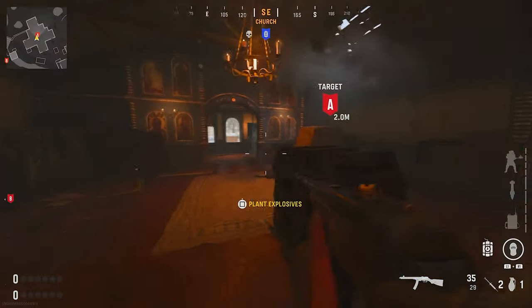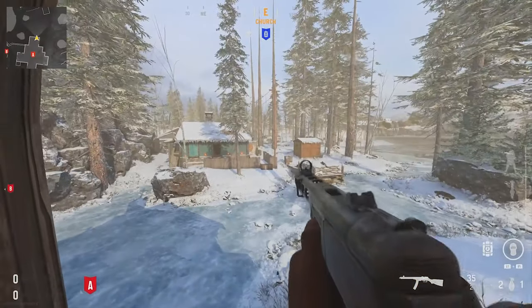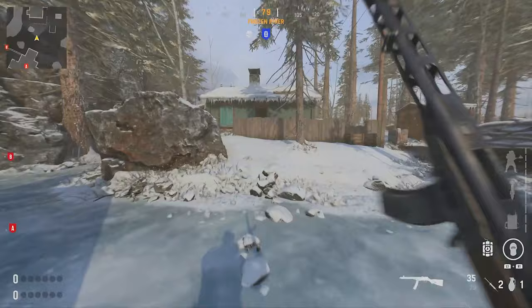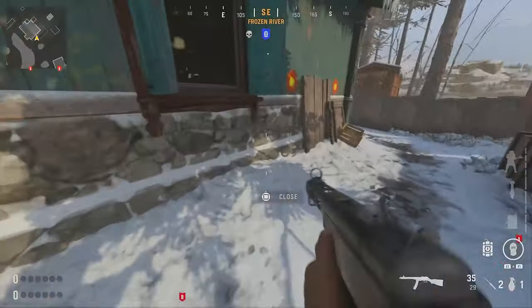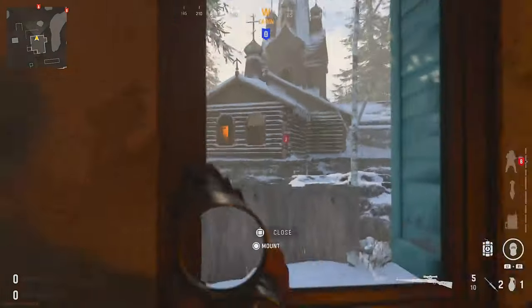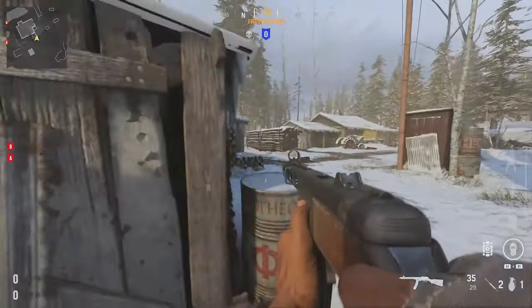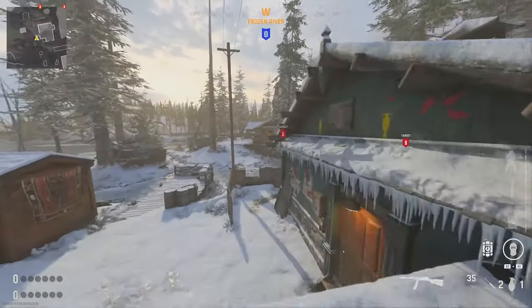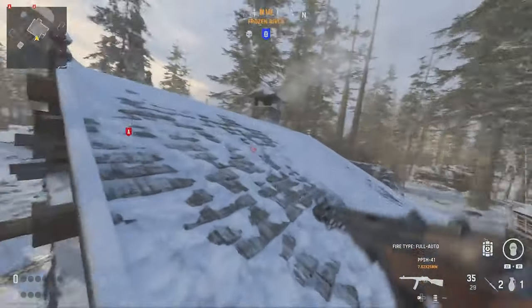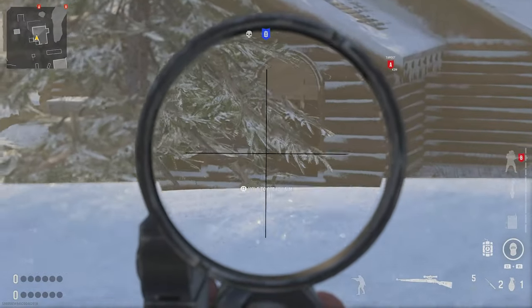Now for my favorite spots on this map: if you plant it right here and go out this window, you can see it from kind of everywhere. For starters, you can run inside the building and look in the window to see inside. You're sitting a little low, but that's okay because you can hop on the roof and now see the bomb right there clear as day. You can also hop up here — not as clear because of the tree, but it's a great glitch spot to cover it from.